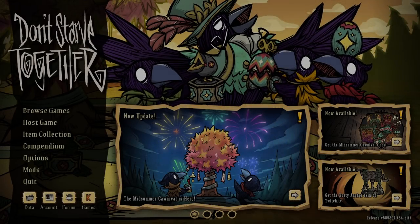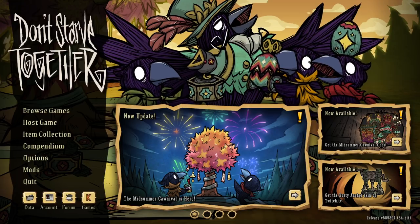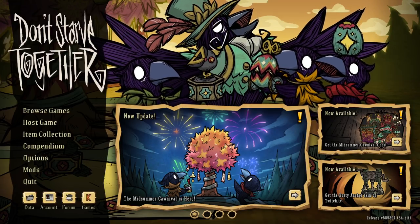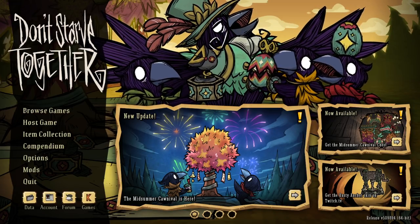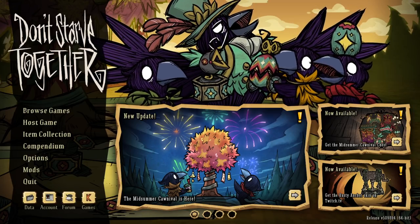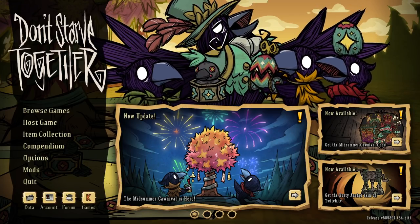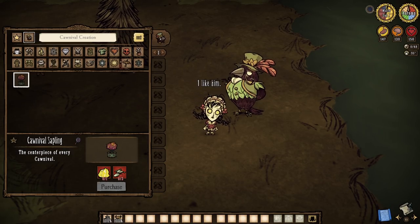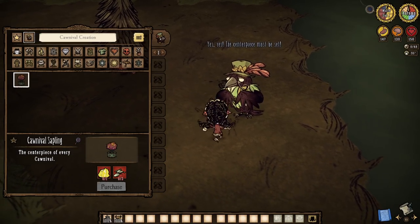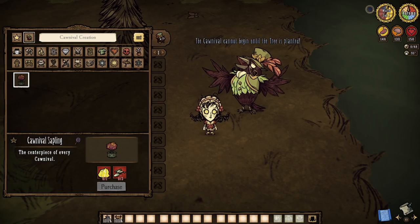Come one, come all, to the Midsummer Carnival. Again. It's year two for this joyful summer event, folks, and this time around it has brought three brand new games, over a dozen unique decorations, and even a small batch of fresh mechanics. So let's get to it. After we reintroduce ourselves — the good old Corvus Goodfeather, that is — our new friend here will spawn at the portal as the event begins, offering the Carnival Sapling to help kick off the festivities.